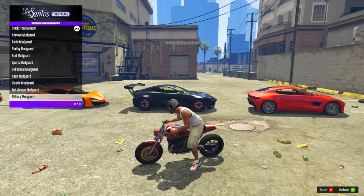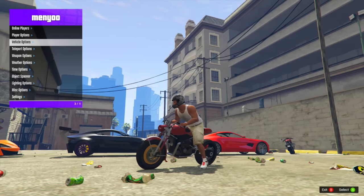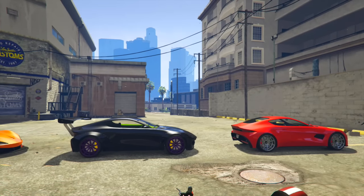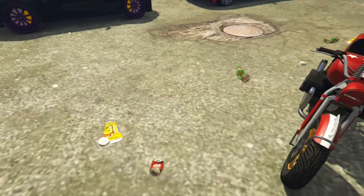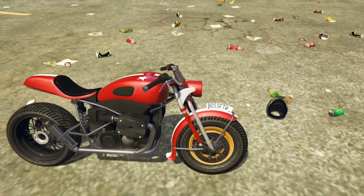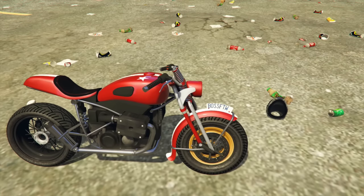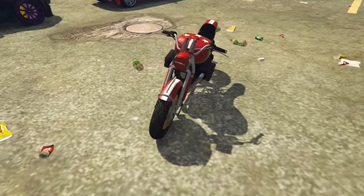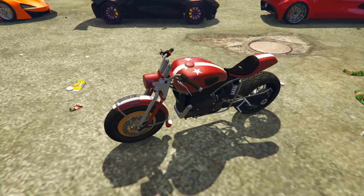Moving on to the FCR 1000 bike — there is a super cool feature regarding the license plate. The bike really does have a lot of customization, and one option is creating a military-themed bike. You can do military mud guards and a military headlight, and if you use the military mud guard for the front bumper, you get a unique license plate look not seen on any other car or bike. The license plate is placed on the front wheel arch, which gives it a really unique look and has gotten me more excited for this bike.